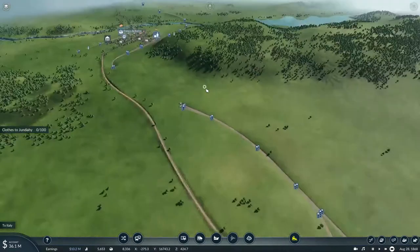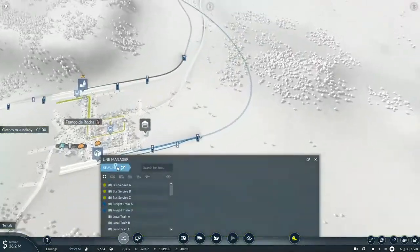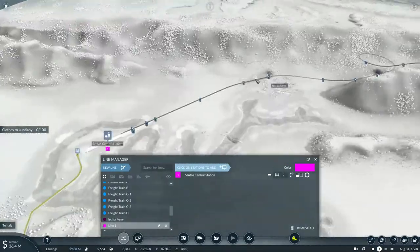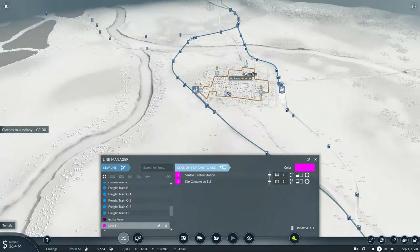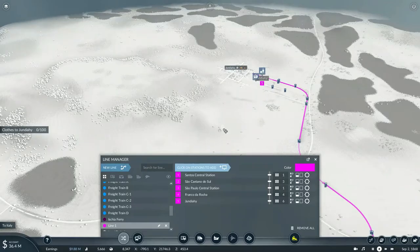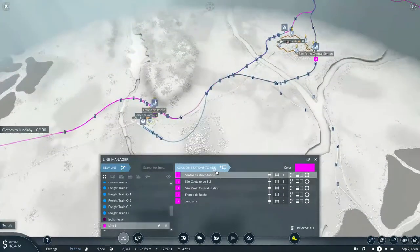Now that the vehicles are back to normal levels, I think I should start focusing on the new services. For one, there will be a new express service from Santos to the other end of the line. This will depart on platform one, pass through Santos, Curió do Sul, São Paulo, Franco de Rocha, and Jundiaí, and then travel back to the same stations again on the return trip.